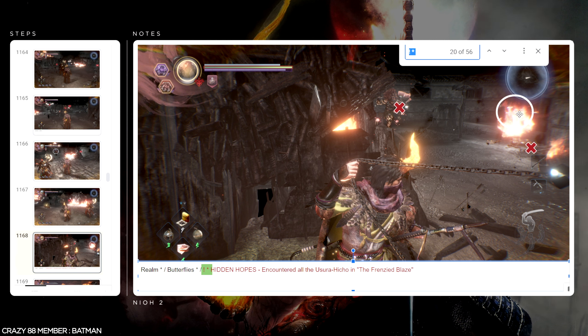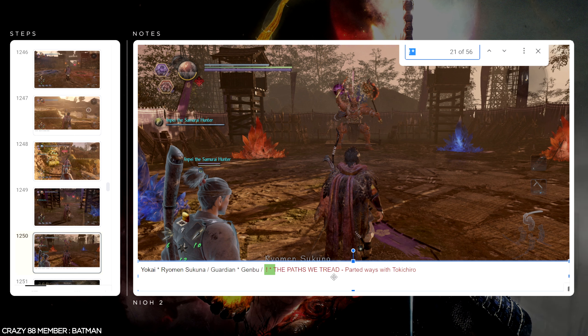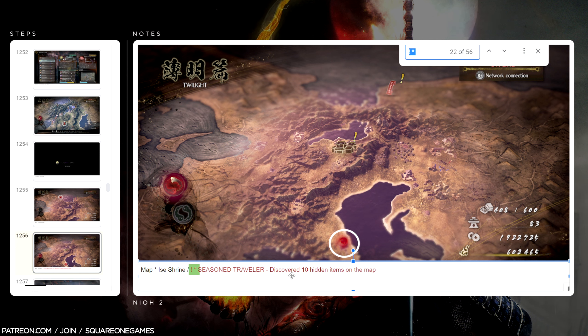Parted Ways with Tokichiro — The Paths We Tread — that's a storyline trophy, so wasn't worried about it. For that fight, if I remember correctly, we just nuked it with kunai and gunpowder bombs. Then — Discover 10 hidden items on the map. This was one of those curiosity trophies where I knew some of you would want to explore the map, especially if you played Nioh 1. If somebody has played Nioh 1 and reads the trophy list, they're going to want to look for it on their own, and then our trophies pop at different times. So each map I searched very thoroughly to make sure I got all the hidden points and that we could all get this trophy at the exact same time.